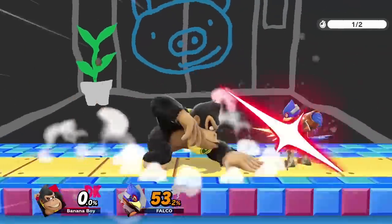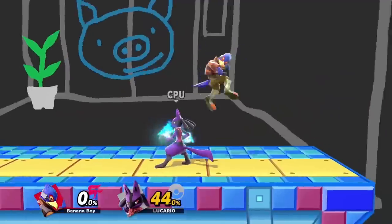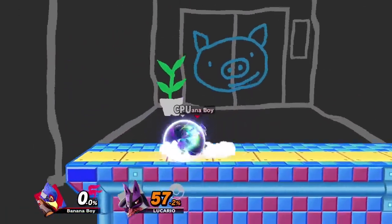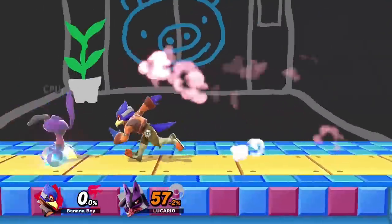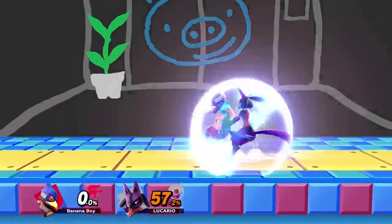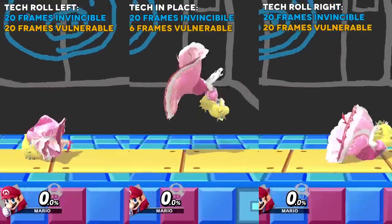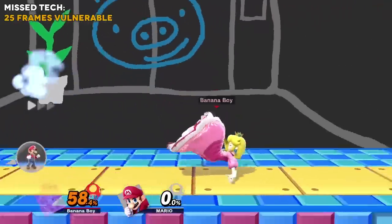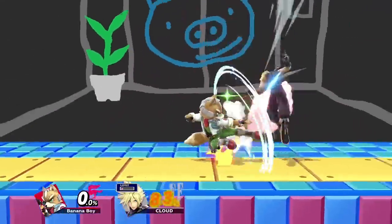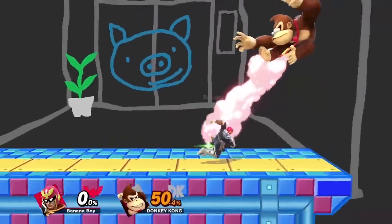Other character-specific moves also serve the purpose of covering several options, like DK's down B and a lot of long-range projectiles. When you punish the opponent's option, you're going to want to try to make that punish guaranteed so your tech doesn't end up getting shielded, spot dodged, or jumped over. Not too fast so that you hit them during their invincibility, but not too slow so they spot dodge. One way to bypass timing your move perfectly is by using a long-lasting hitbox during the opponent's tech animation, such as a rapid jab or dash attack. This will ensure you hit them right as their invincibility ends.